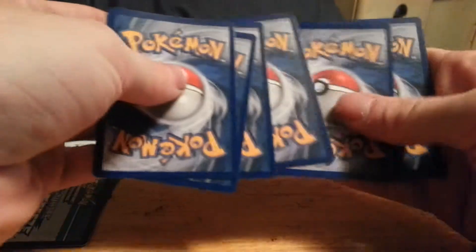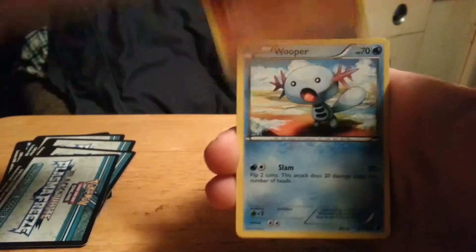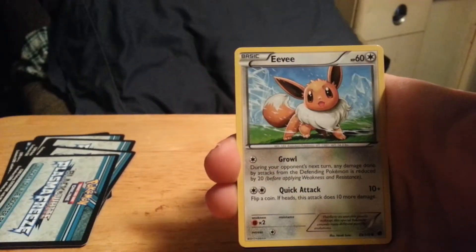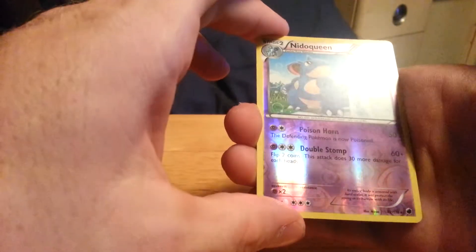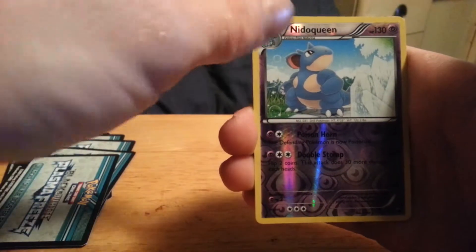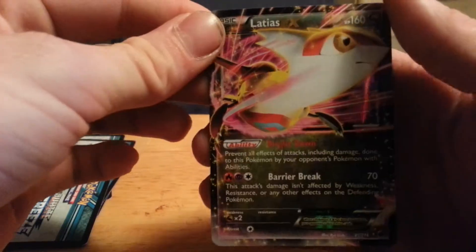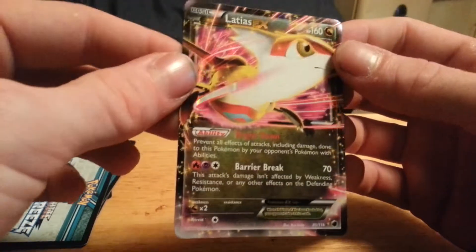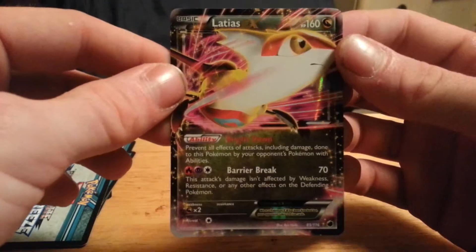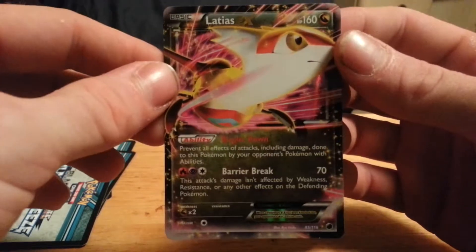What would make this best is if I pulled a Thunderous EX — that would be totally epic. We have a Pawniard, Makuhita, Wooper, Manki, Eevee, Shadow Triad, Nidorina, Floatstone. My Reverse Holo is a Nidoqueen, which is a rare reverse — very nice. And a Latios EX! Now I have three of these, so if anyone needs a Latios EX and wants to trade for a Thunderous EX or whatever you have in Plasma Freeze, just PM me — this will be available for trade.